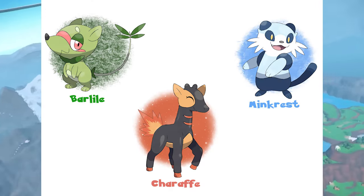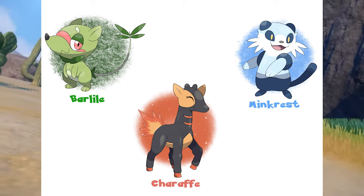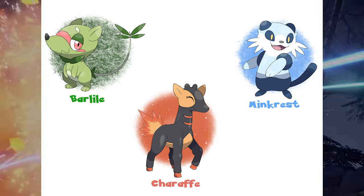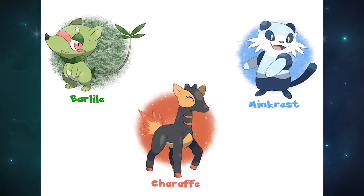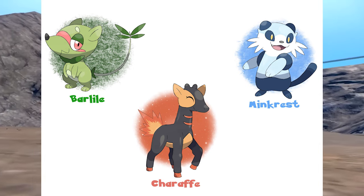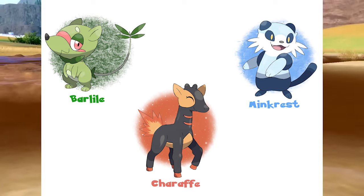Next up, we got Barlil, Chiraffe, and Minkrest. Once again, the Water type is probably my least favorite. I think this might be a tie between Barlil and Chiraffe, but I'll give it to the Grass type again — three in a row! I think the tail looks great, and the face, facial features, colors, and design are really unique — it doesn't look like any other Pokemon to me. Minkrest kind of reminds me of Oshawott, and Chiraffe obviously reminds me of Girafarig. We already have a Giraffe Pokemon, so Chiraffe would be better as a regular Gen 10 Pokemon rather than a starter. I really want to see Barlil's evolutions.